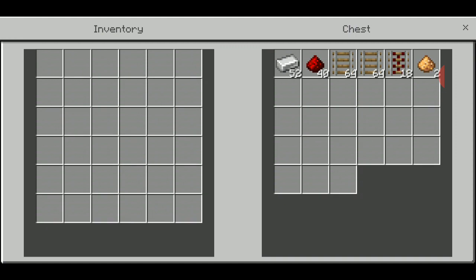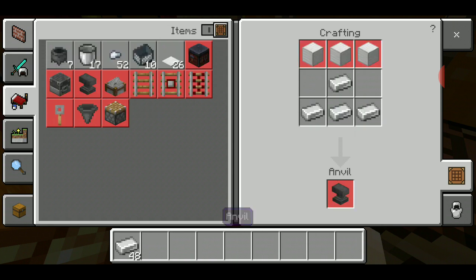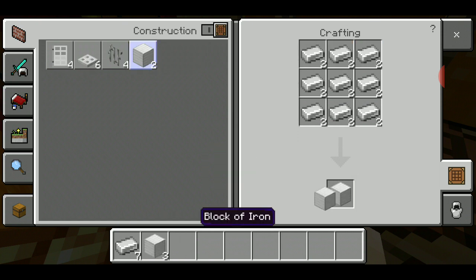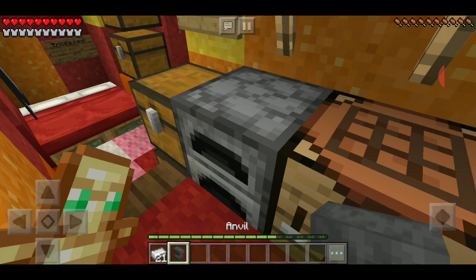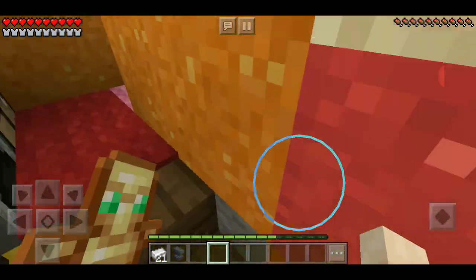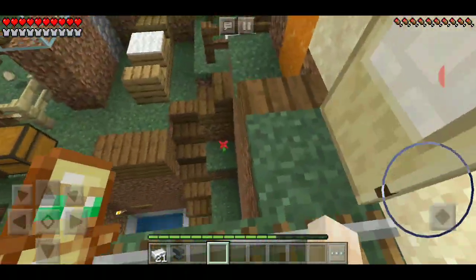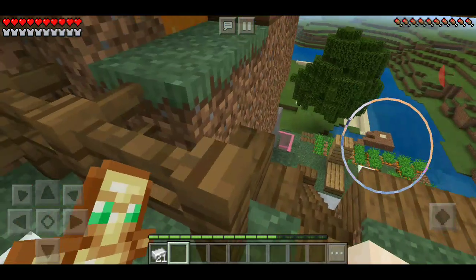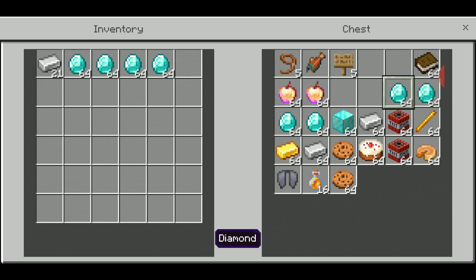Okay guys, we're gonna get some - we have a good amount of iron already. So where should we set this down? I think I'll set it down outside, right up here. Let's get some more stuff first - we'll take everything from this chest again. Whoa, I didn't realize how much we put in here.